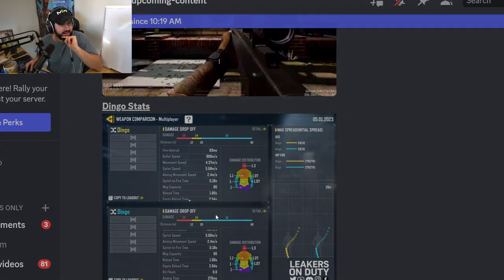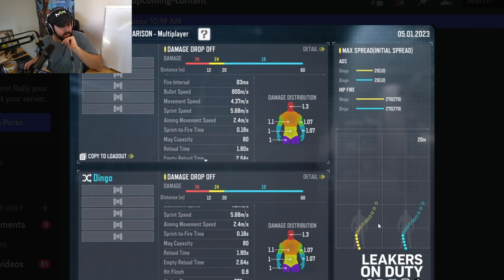Dingo stats! Whoa — that's a fast rate of fire. That's a decently fast rate of fire. Four-shot time to kill is going to be 249ms? That's a faster time to kill than the Holger. It doesn't have as much range — this is definitely a close-range LMG, which is very interesting. 1.3 multiplier to the head, though. 1.3 to the head makes things interesting.